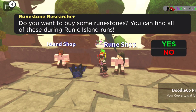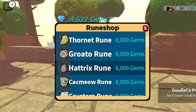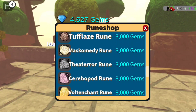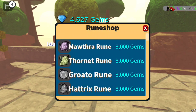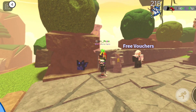Now I'm going to look at the Runic Island maze shop. Every rune is in this rune shop for 8,000 gems. This is mainly here for players who don't have time or don't want to do runic maze runs — if you have the gems or Robux to buy gems, you can buy any rune you want. I'm guessing the ancient coin shop will be where this NPC is located.